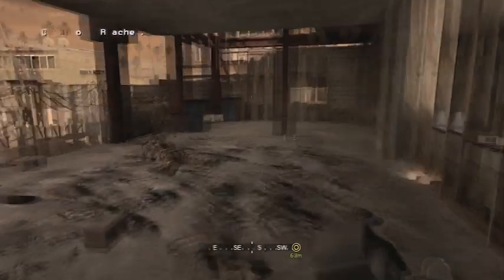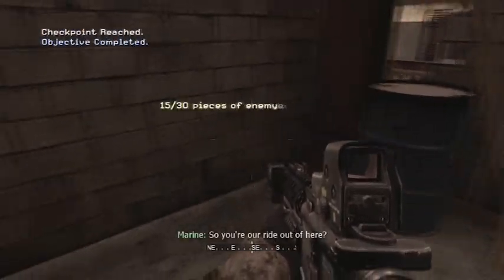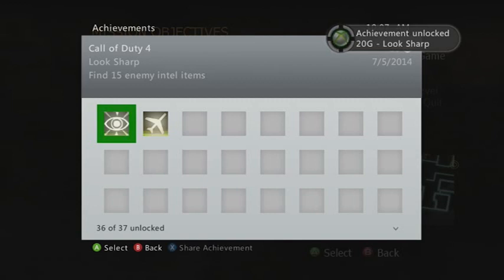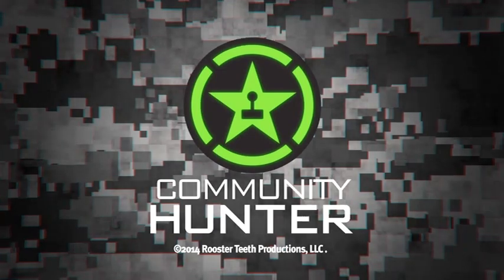And this is the last one for this video. This is when you're about to rescue the squad. Go up to the squad and go all the way to that blue barrel over there. And that's half of them — Look Sharp. So this is like the second to last achievement I got before I perfected it. If you want to see more achievement guides, go to AchievementHunter.com.